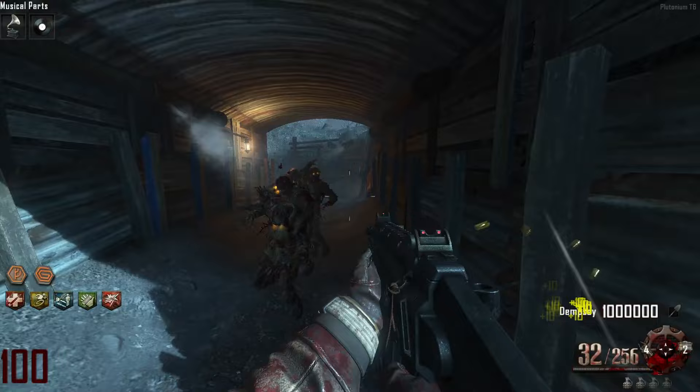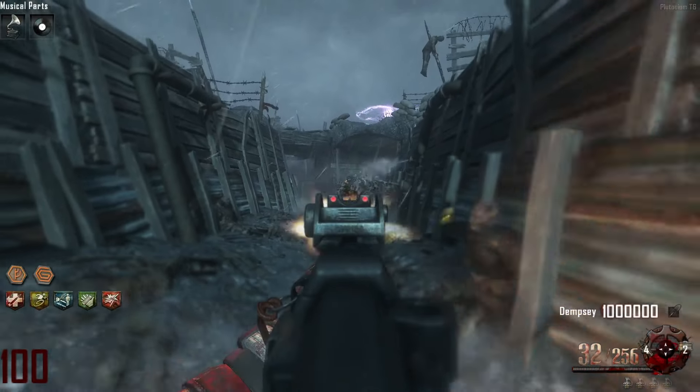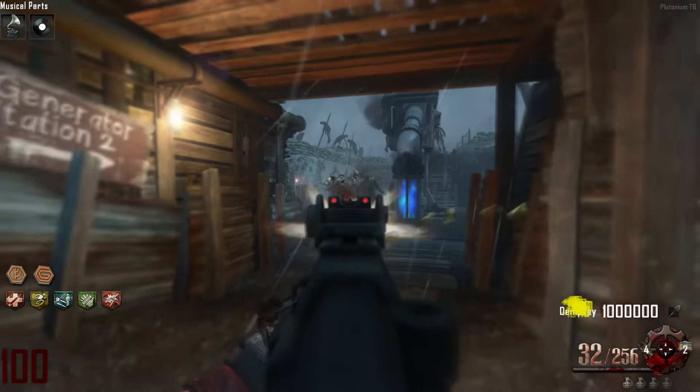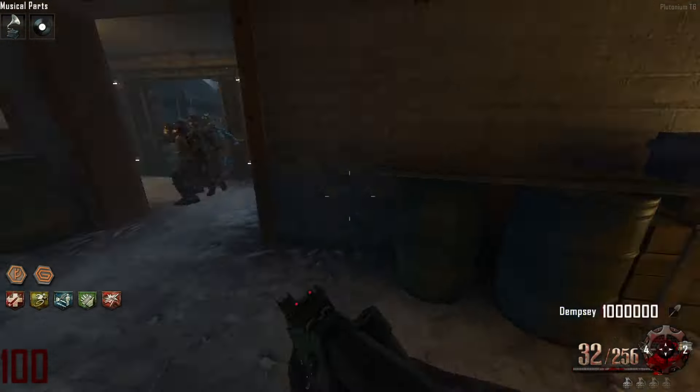A single fully loaded Scorpion Evo contains 288 bullets. Dividing 50,230 by 288 gives us the answer of 174.4, which we round up to 175. So to confirm, this means you would need to fire 175 Scorpion Evos to kill a round 100 zombie.